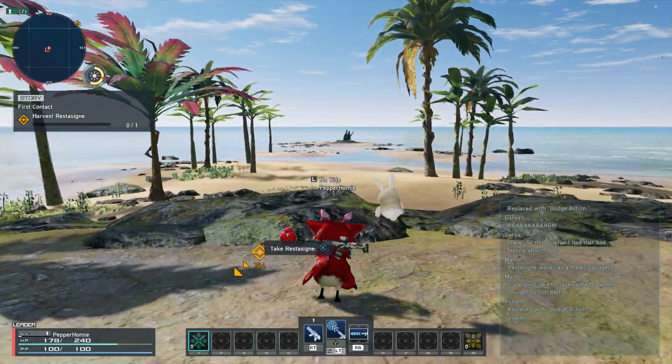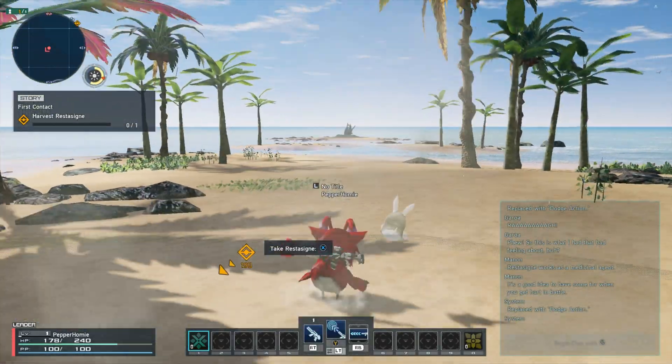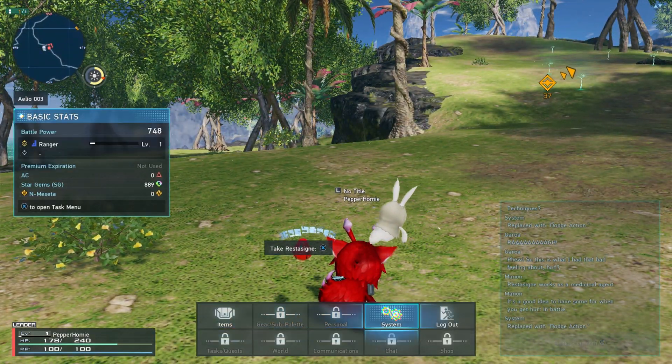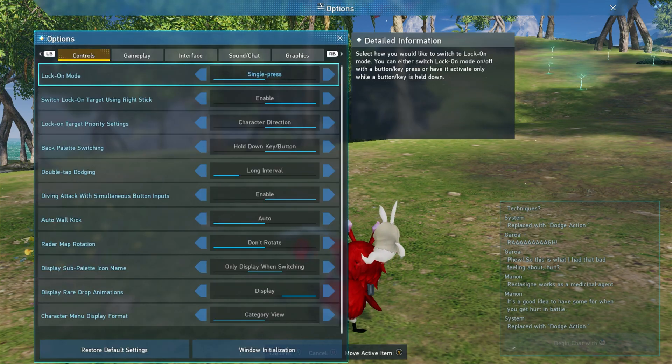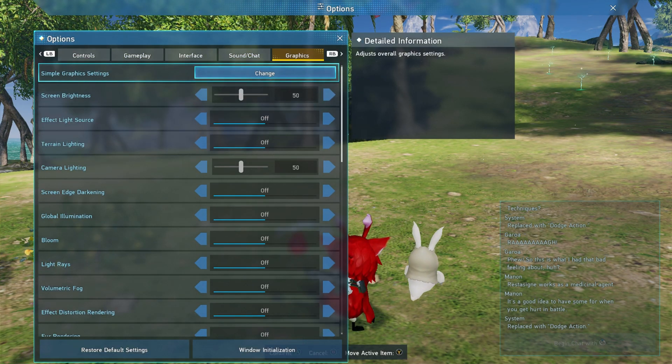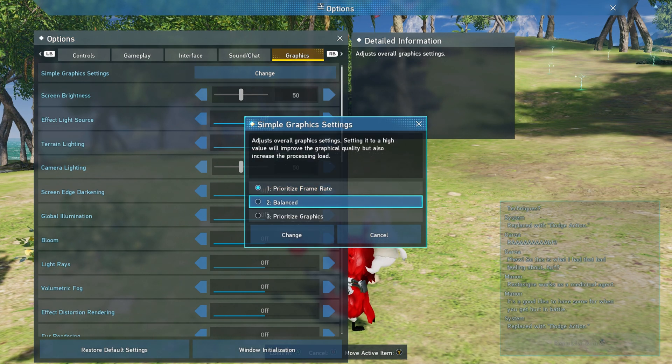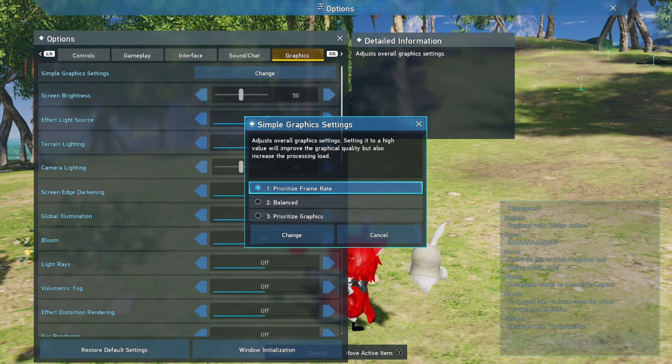Once you're in game, all you need to do is open the start menu. From here you will see an option that says System — click that, then click Options. On this screen you just need to navigate to the Graphics tab. Once here, click the Simple Graphics Settings option and choose Prioritize Frame Rate.